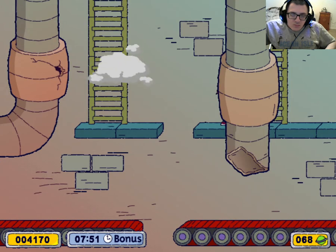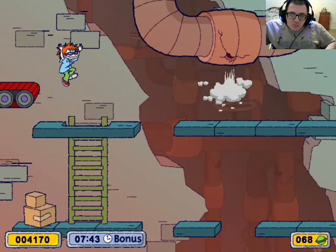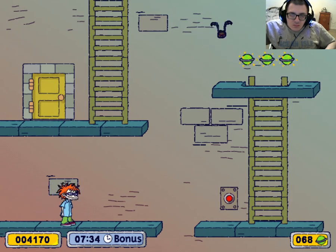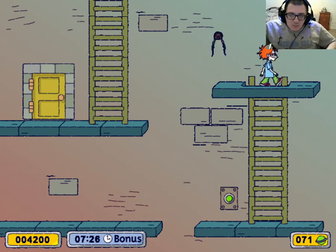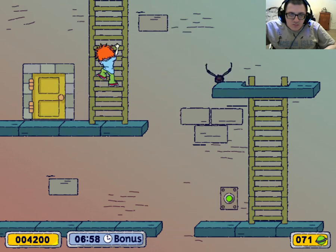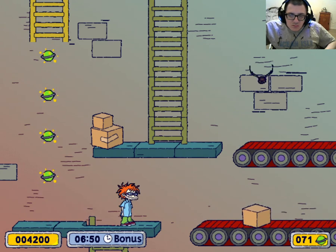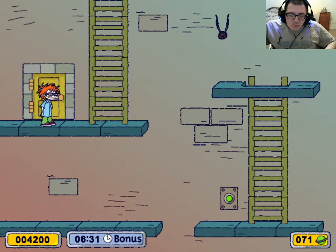Great jump! Here we go. You're supposed to avoid those boxes — got it. Good jump. Yeah, that's the bonus door. Nice going, beautiful Finster. That's it, it's raining boxes!